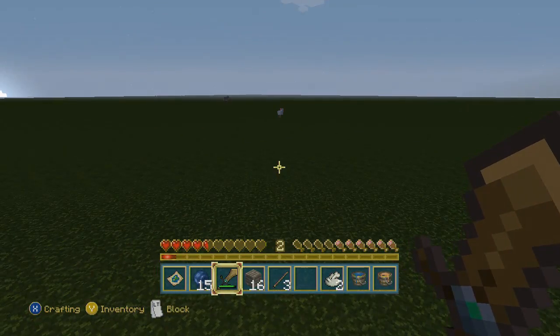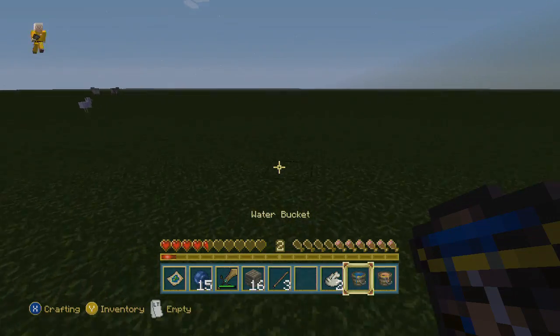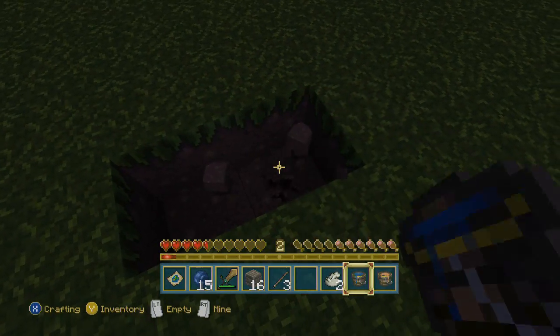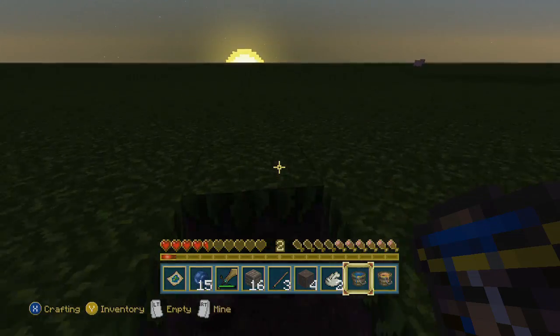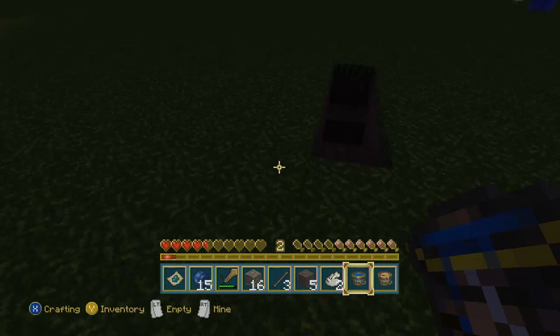I'm going to go ahead and lay down this cobblestone generator because we'll have some light if we do this. It's fine that we don't have any trees because I got enough for a pickaxe now, so I should be able to do a cobblestone generator. But man, that sucks — I'm going to need trees. I think I'm going to have to spawn some more in.